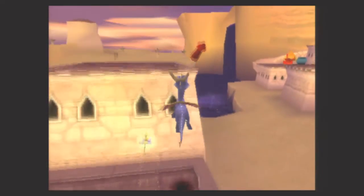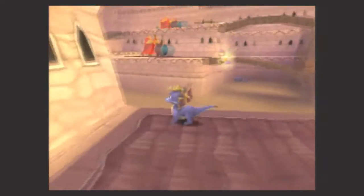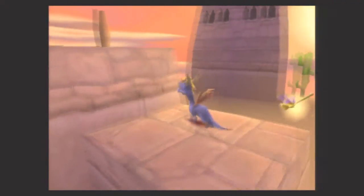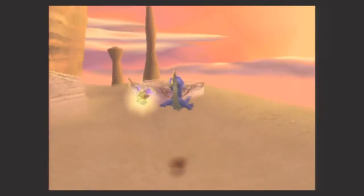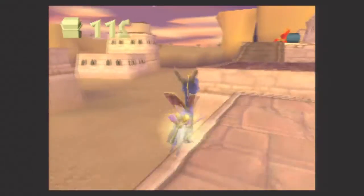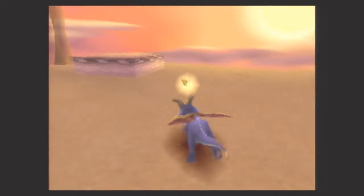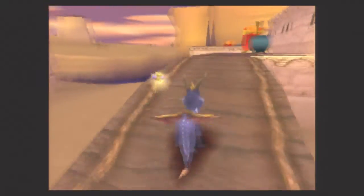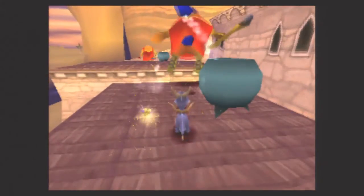Gotta flame this rocket — and I believe this is the first example of a rocket we've encountered in this playthrough. The rockets basically function as ways to break metal containers. There are some metal containers in this game that Spyro's attacks will not affect, so you have to ignite those rockets and they'll do the job for you.